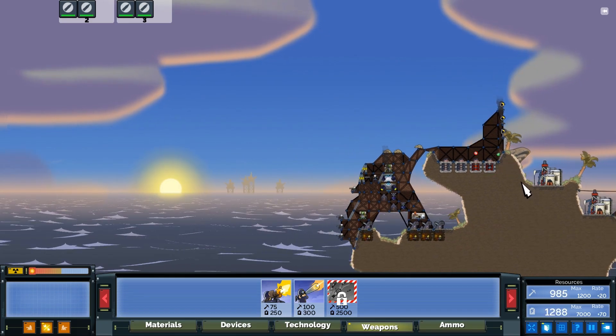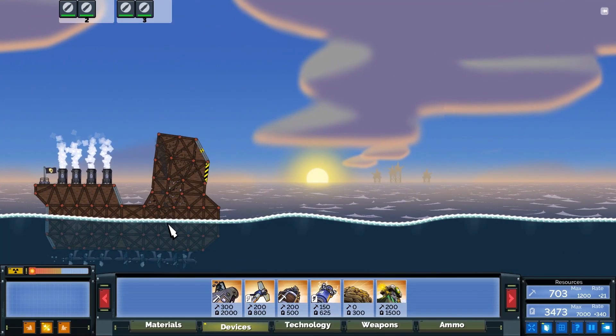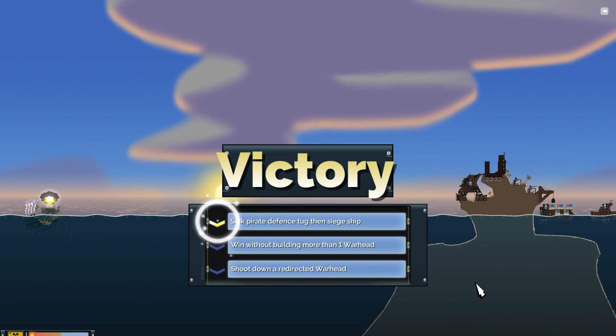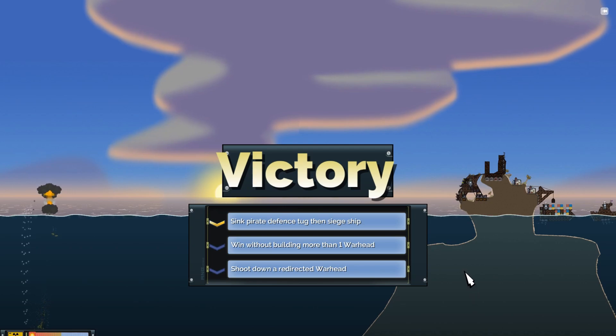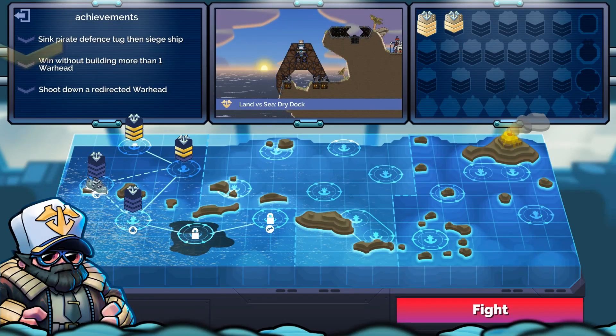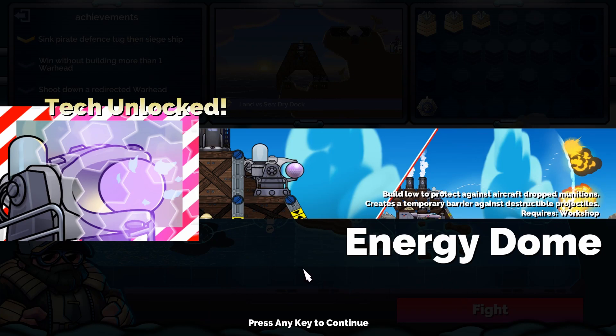Let's go up here — the turbine's near. Time for another battery. Well, that took a bit of focus. Energy drone tech unlocked — that looks interesting. Build low to protect against aircraft — wait, there's aircraft? They've added aircraft, nice! I didn't know that. Drop to missions creates a temporary barrier against destructible projectiles. Interesting.